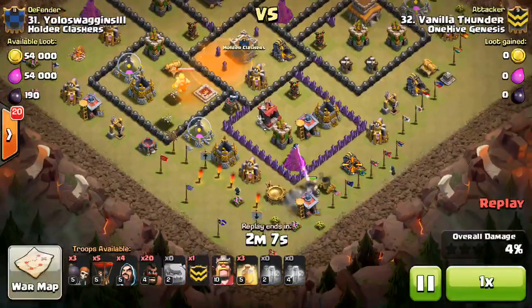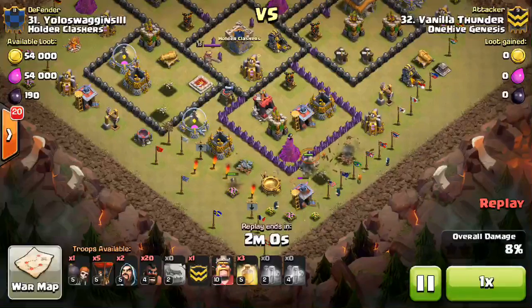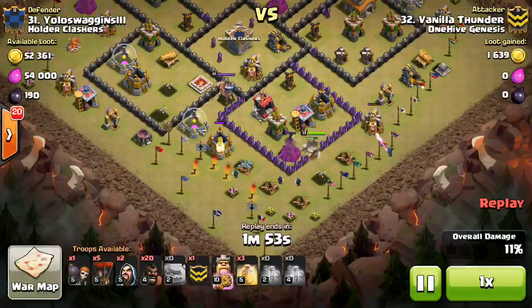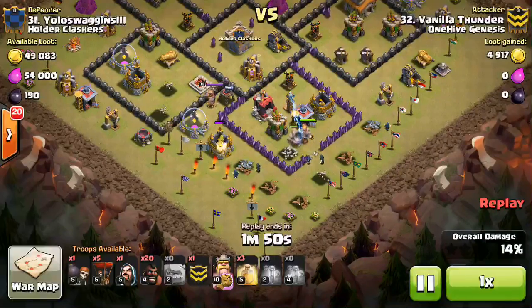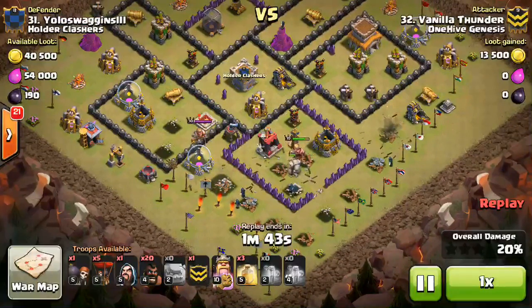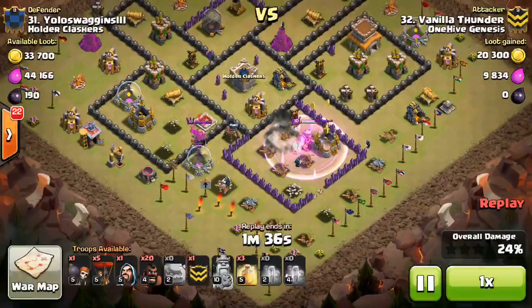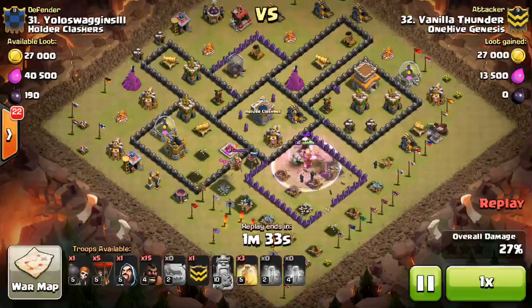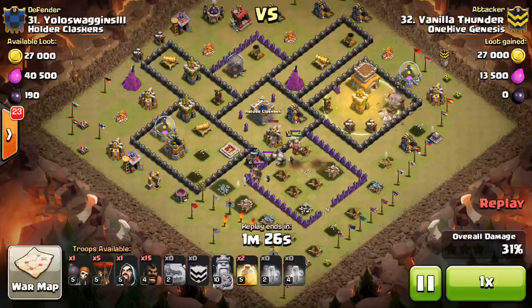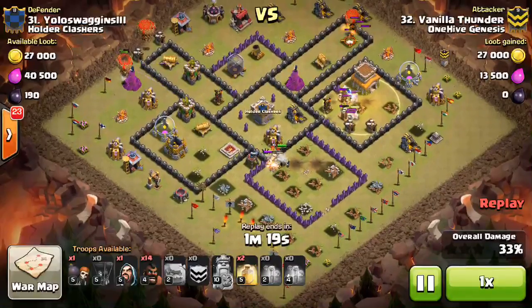Then he comes in with the Golem as a tank for those nearby defenses, drops a few Wizards to create the funnel, lets the Golem take out that Mortar along with the Wizard, then Wall Breakers in right next to that Wizard Tower to keep everything moving forward. Drops the King — kind of close, but he avoids that Elixir Pump and the King goes in fine. The King takes out the Tesla and the Archer Tower, getting some good point defense value. Pops the King's ability, and then the Giant Bombs go off — gets the double set as well. The Hogs come in on the right side in a surgical deployment, dropping a heal. They hit quite a few Spring Traps plus Skellies, but under the heal they take out those Teslas and the goal is accomplished.